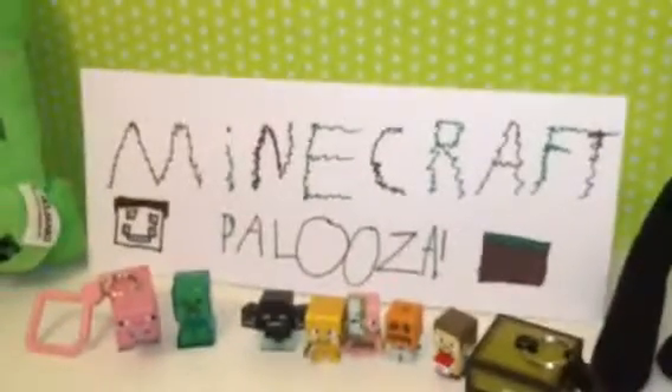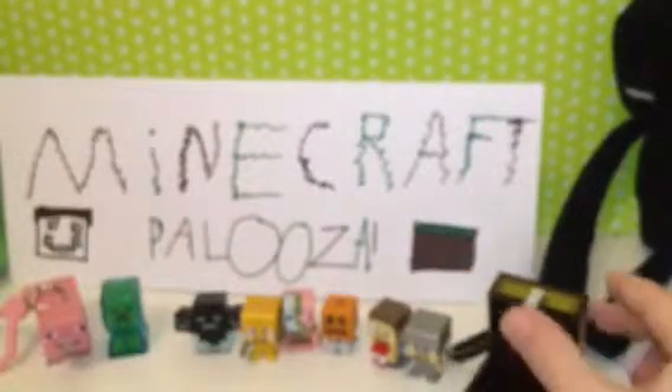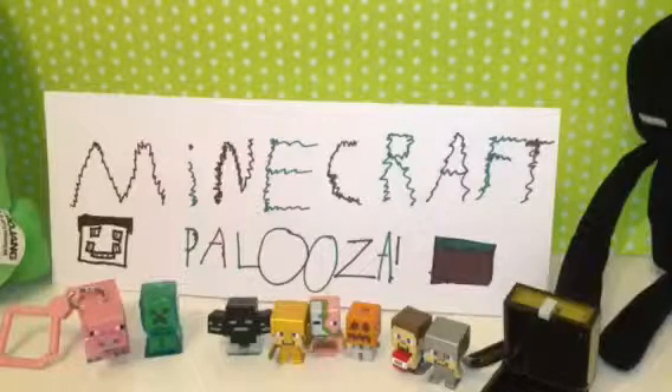Now it's time for the big thing at the end — the surprise chest. This is a Minecraft chest and it is a keychain. I unlocked it — whoa — and inside is iron armored Steve! He has an iron sword, holding an iron sword. That's iron armored Steve.